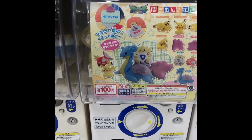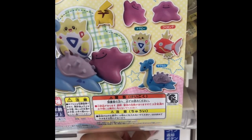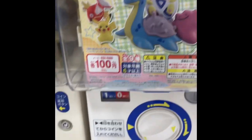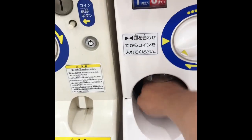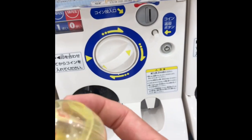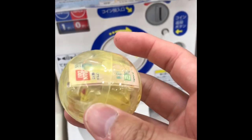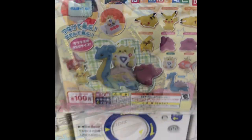EA Lyle 4092, you wanted one of the Pokemon magnets, so we're going to get you one right now. Good luck. All right, and you get Pikachu — Sleeping Pikachu. You got this one. Congratulations.